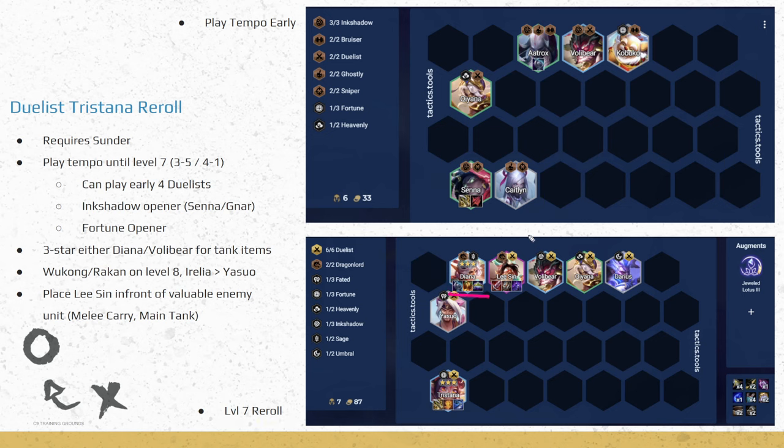We have one tank unit to itemize — either Diana 3 or Volibear 3. Diana is a very good tank but quite contested, so if there are many Diana players, go for Volibear 3 and put your Sunfire Cape or Warmog's on them. We need a way to kill tanks in this comp. On level 8 we'll put in either Wukong or Rakan, and replace Yasuo with Irelia. Make sure you put Leeson in front of a valuable enemy carry — not only does he stun, but he mana-reaves, which is very valuable.